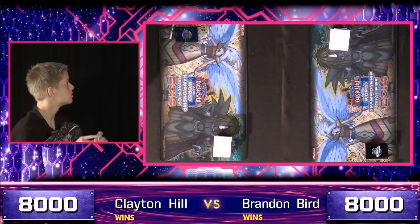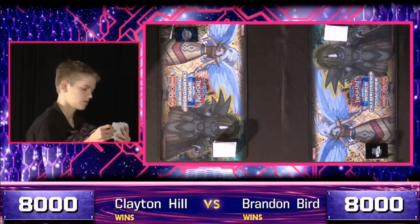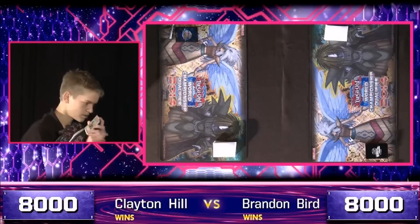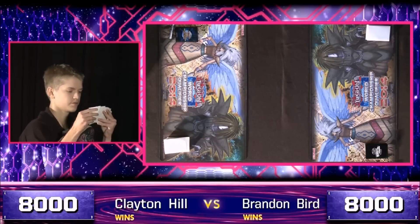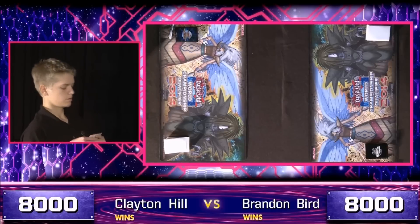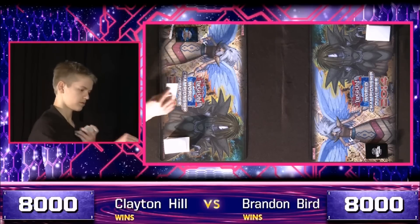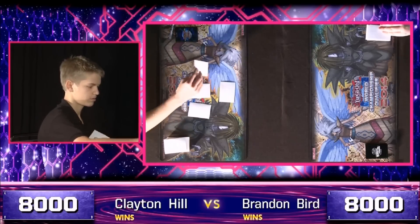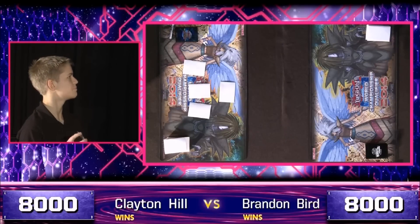Hill has the backpack tech going — he's not getting any of his stuff lifted. Hill contemplates his opening, talking to himself a little bit. It's pretty high pressure. Even though you've won the whole trip to the World Championship, there's nothing quite like the pressure of the actual final match. He opens up with three face-down spell or traps and a set monster — it's either a strong setup or a strong bluff, but imposing regardless.